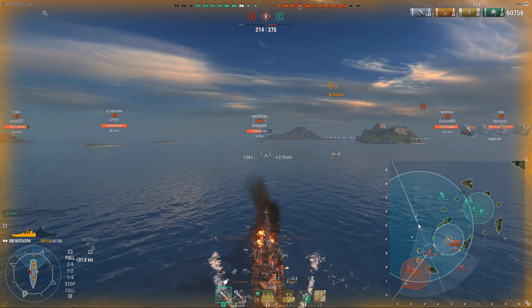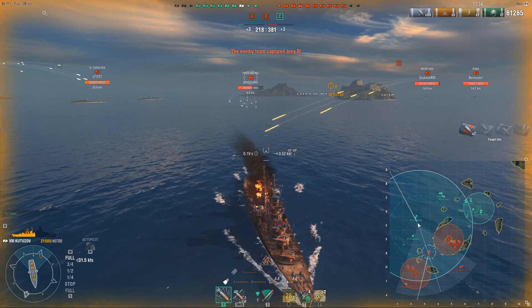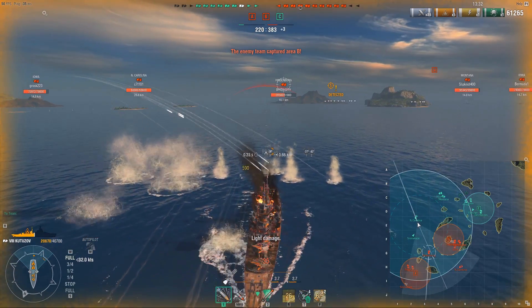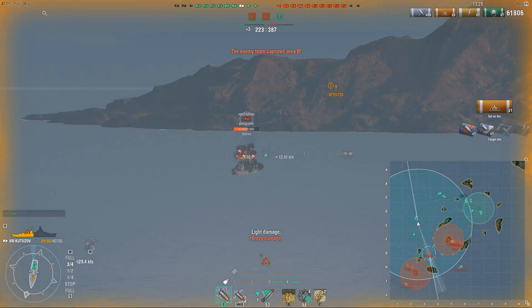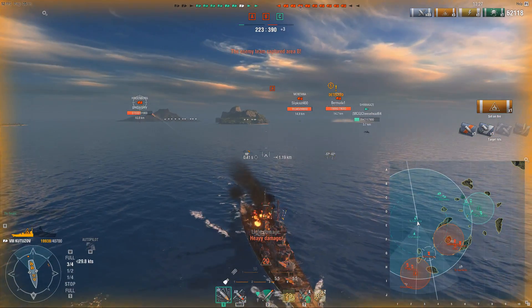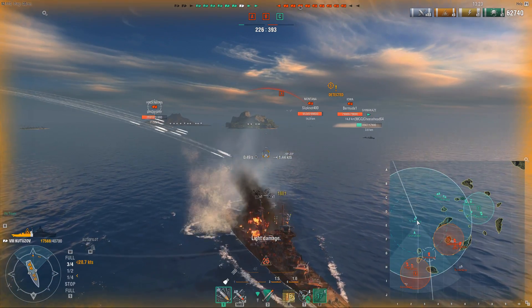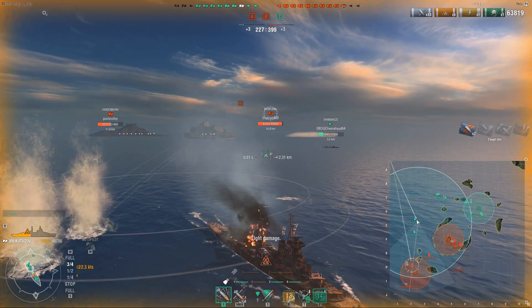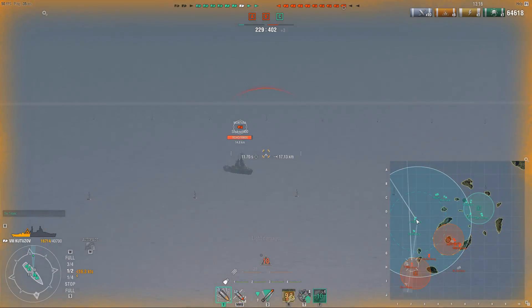Actually, we don't really want to get out of this position - it's a pretty good position. The problem is right now we don't have a smoke ready. So what I'm doing here is just kiting, avoiding, dodging, and waiting for my smoke cooldown. The first smoke netted us about 62k damage, and my next smoke comes up - I pop it, start slowing down, and disappear again.